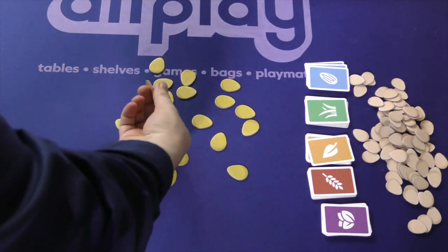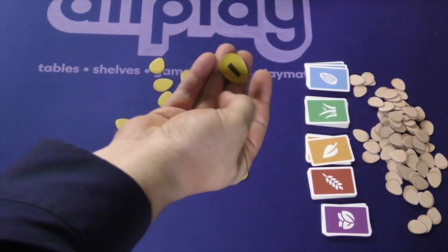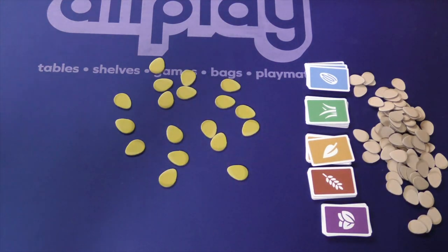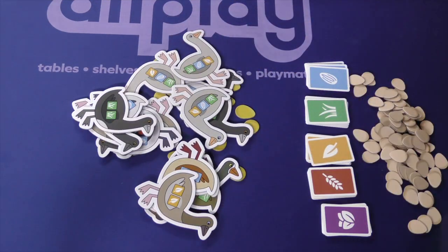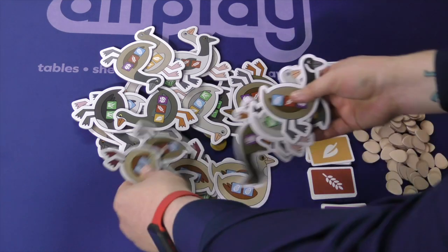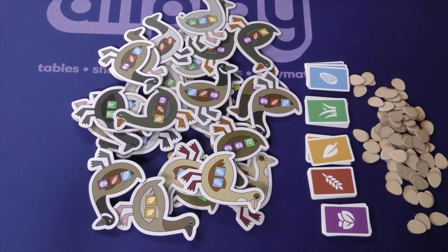At the beginning of the game, you're going to put some golden eggs on the table. These golden eggs secretly have a value of one to three. And on top of these eggs, you're going to be placing, kind of randomly, a bunch of geese — the gaggle of geese — making sure that they cover up all the golden eggs and just scattering them around.